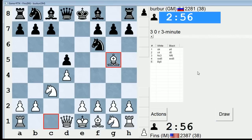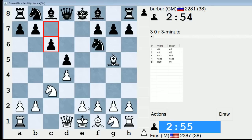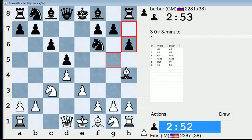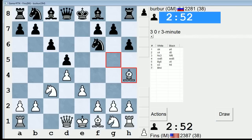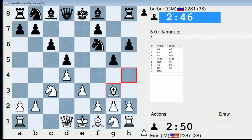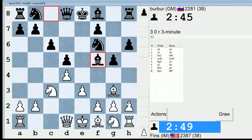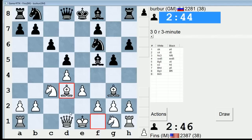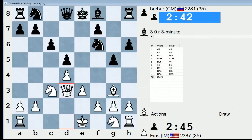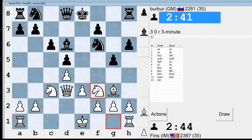I'll play this exchange variation, which I really, really like for white. I'm going to go e3. This allows him to go Bf5 if he wants, but it's a risk I'm willing to take. h6 is a little weird right there — I haven't seen that move before in that exact position. Definitely a little strange, his treatment of this. I think I'll go Bd3. I don't mind trading the light-squared bishops, just based on how he's played it — this unorthodox play.